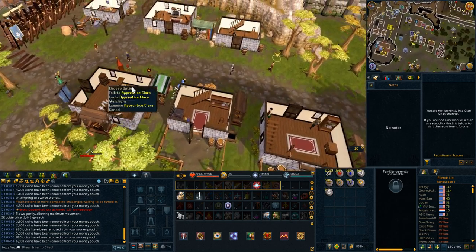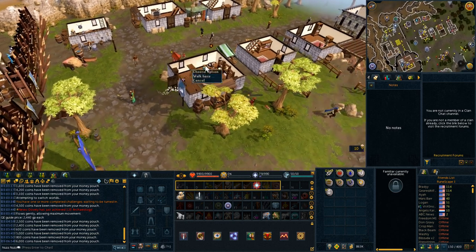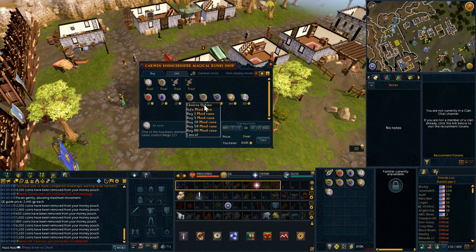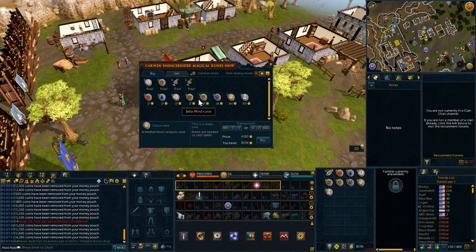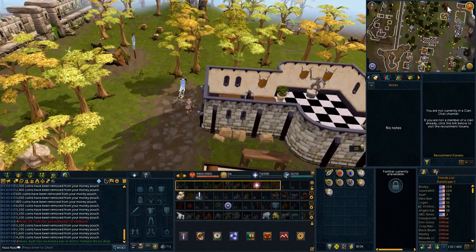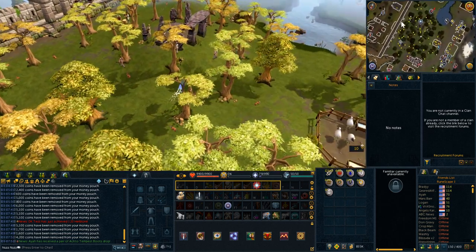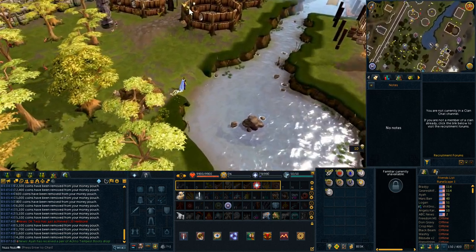In Burthorpe, the magic shop is the first place we hit. Like I said before, this is where you make most of your money. Buy the same runes as before — don't forget to take the free runes if they're there, because that's free money. I did not buy the death runes here because I figured out they just aren't worth it, but all the other runes will make you a decent amount.